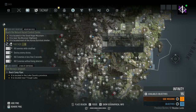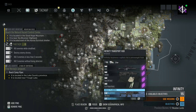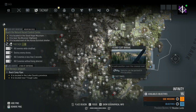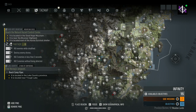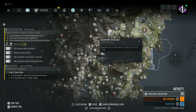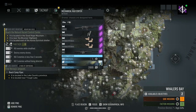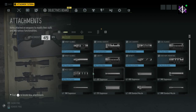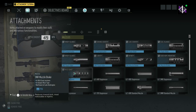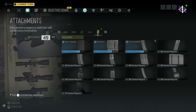For accessories like magazines, you just go find them in the world — there's no blueprint for accessories. Blueprints are for weapons only. So if I want that extended mag for the KSG-12 I need to go track down the physical attachment somewhere in Aurora.